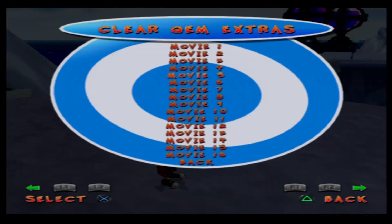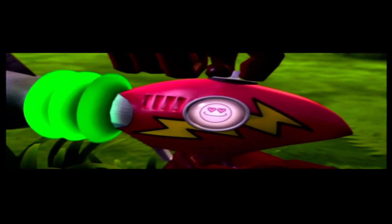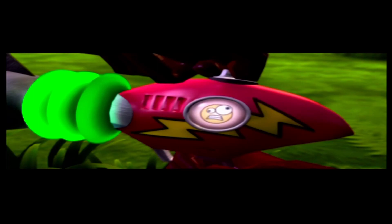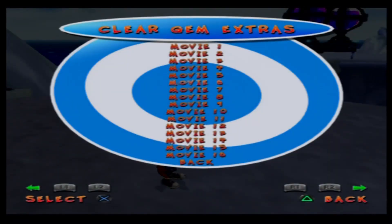Okay, we are back. For some reason the game glitched out on me, but we are back viewing all the movies from the cleared gems. Now we've got the actual cutscenes, I think. So the first four were basically just like motion testing — like how characters move. Now we've got the actual in-game cutscenes. Well, we've seen these throughout the playthrough, so there's no real reason to watch any of these.